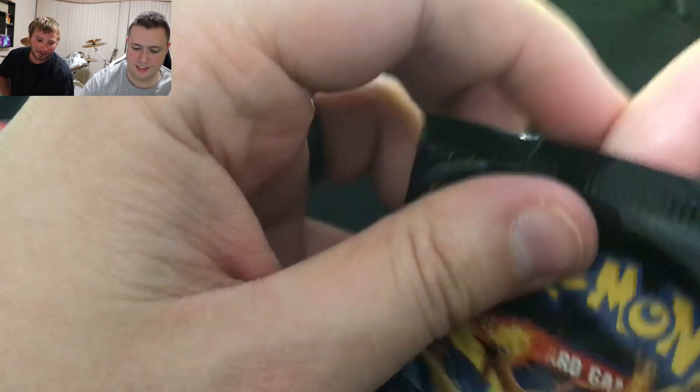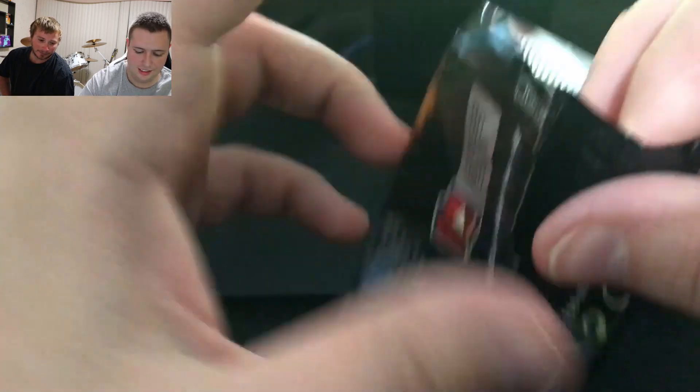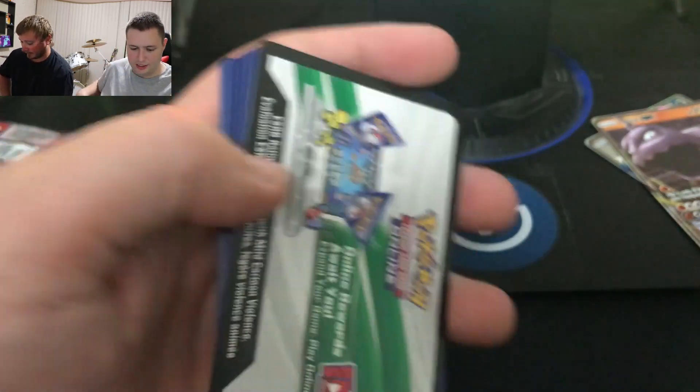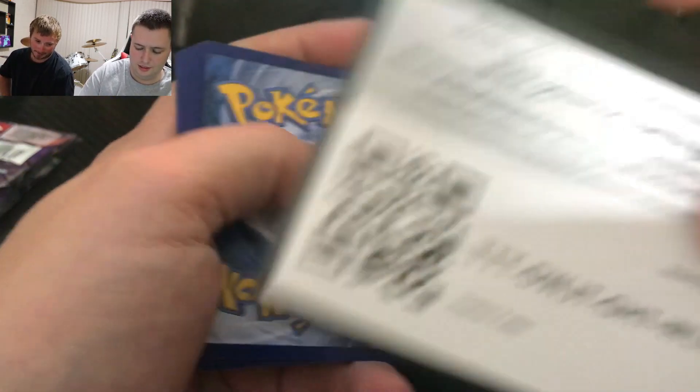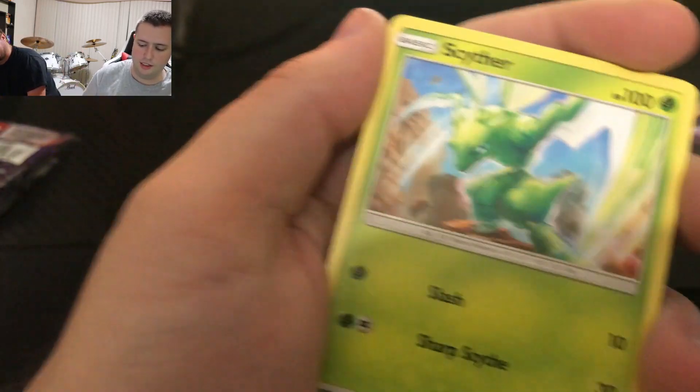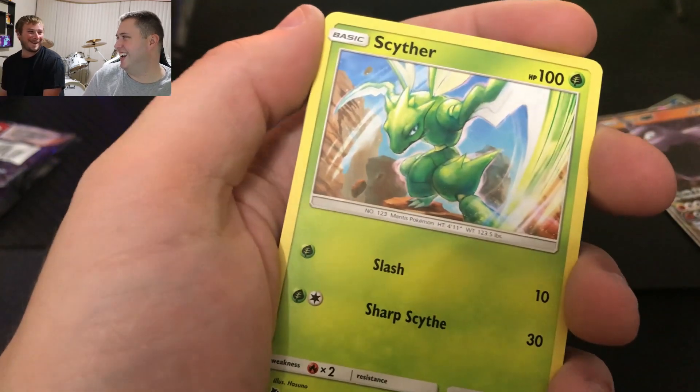Oh there you go — okay, this is opening kinda weird, it's alright. Jigglypuff right on the front — Jigglypuff, Jigglypuff, Jigglypuff! There's your code card. Four to the front and toss off that energy.